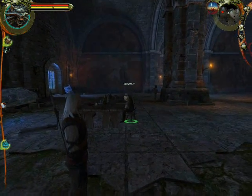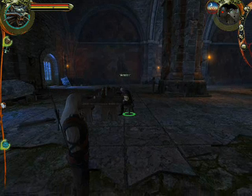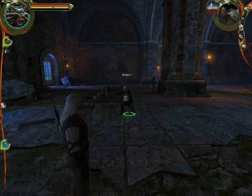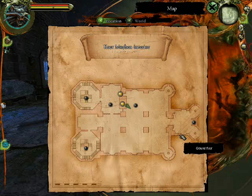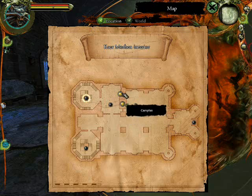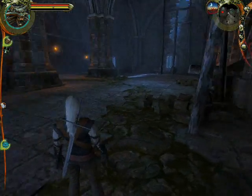Right, it did tell me what I needed to do but I've forgotten - I have to go upstairs or something. Let's look at our quests again. To Triss - okay, it's telling me where to go. Upstairs. Campfire - campfire is good. Talk to you a bit more.